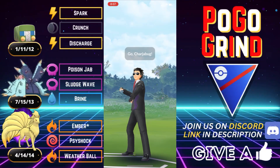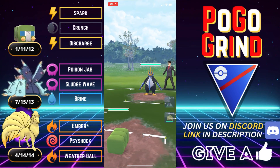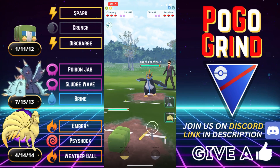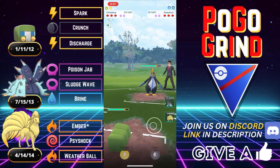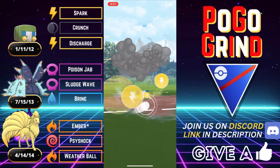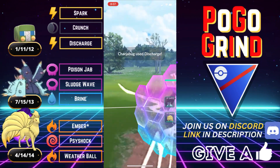Before we dive into the featured set of the video, we are kicking things off with some bonus battles that I had a lot of fun with. Here we go. Empoleon lead — technically a positive lead for us. However, this waterfall damage with STAB from an Empoleon is no joke, so we have to tread lightly here.